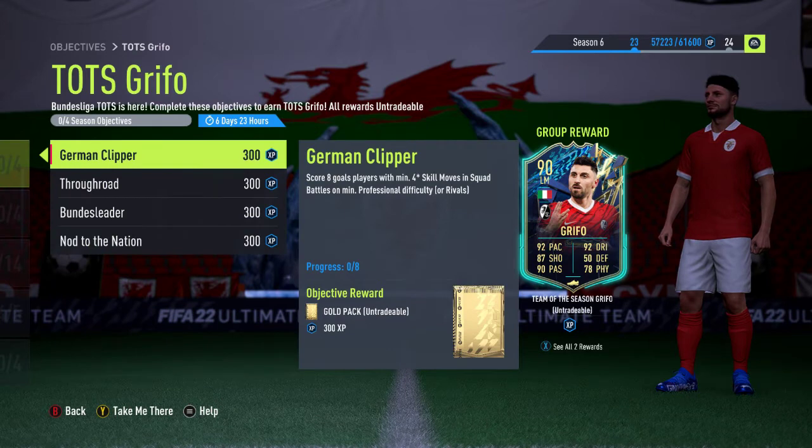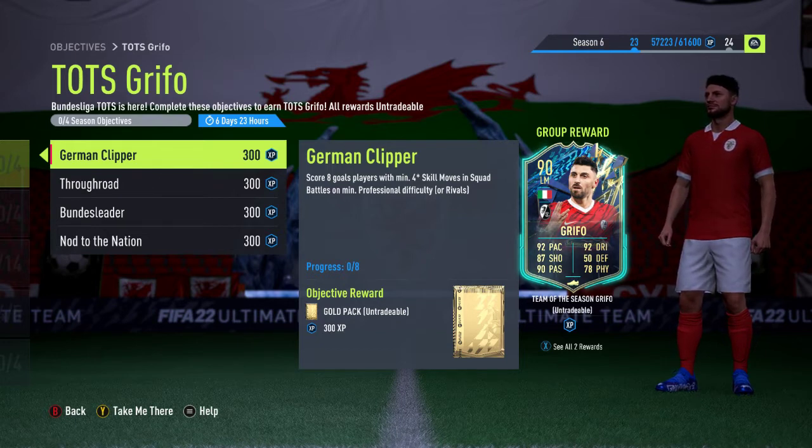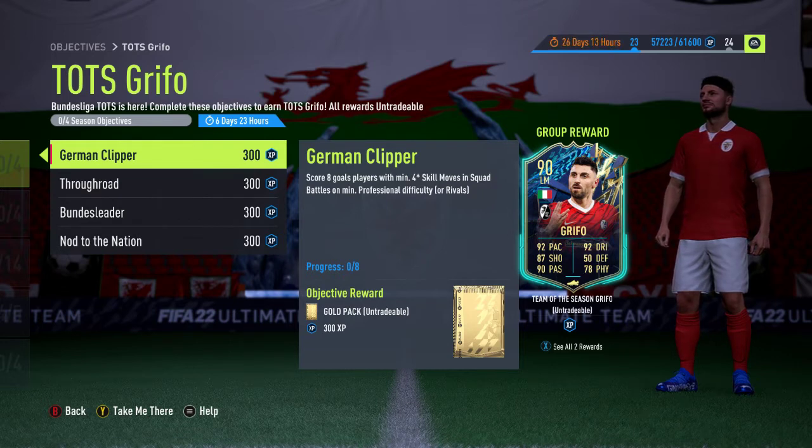The first objective is German Clipper. The reward is a gold pack and you have to score 8 goals with players with minimum 4-star skill moves in squad battles on professional difficulty or rivals. All four objectives will be within the squad battles game mode or the rivals game mode, giving you the option about which one you want to compete in.